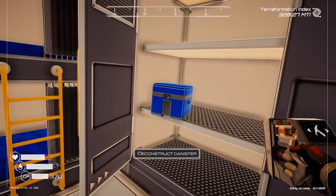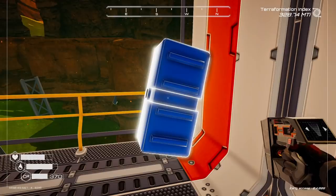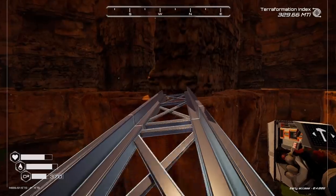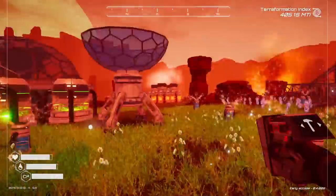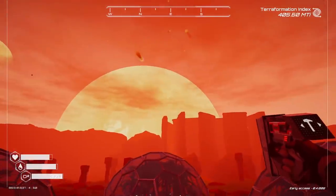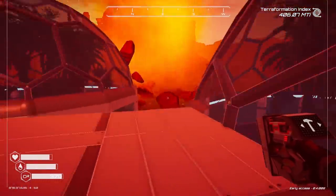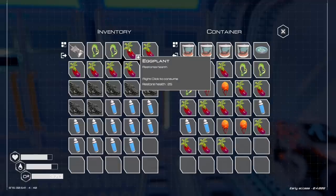I'm just going to deconstruct everything that I see in these crashed ships. Ooh, nice — another mushroom. I was planning on going to get more of the super elements, but nah. Oh, we got a meteor strike outside! It's been a long time since one of these have happened. There's a lot coming down. Please don't crash into my domes though. I'm also getting a decently large stockpile of eggplants and mushrooms.